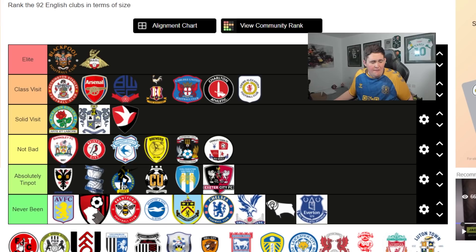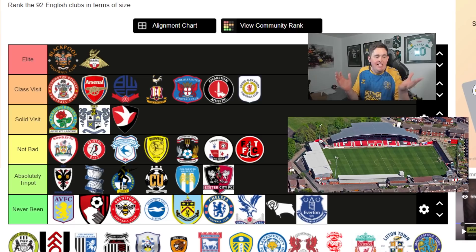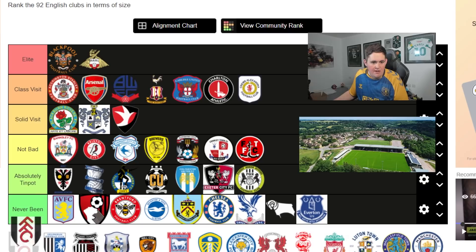Fleetwood is practically Absolutely Tin Pot but just sneaks into Not Bad because there's one good pub. There's basically nothing in Fleetwood - a tram stop, a chippy that was all right. There's one good pub on a little strip, not a bad pub, and for that reason it climbs out of Absolutely Tin Pot. It's Not Bad, but only just. Forest Green - Absolutely Tin Pot, I don't want to talk about that.